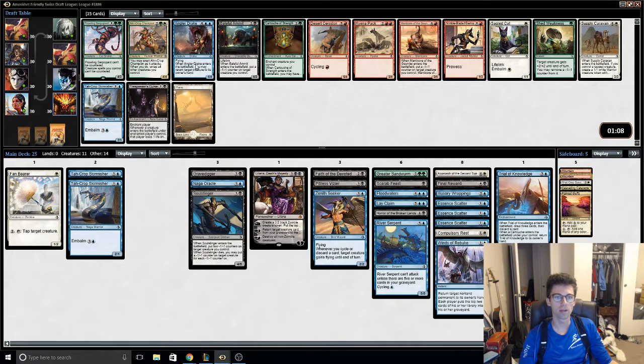Don't care about that guy. Ooh, Angler Drake — better than Green Cartouche. Angler Drake's a sick one to be getting back with Liliana. I think that's quite an easy pick.